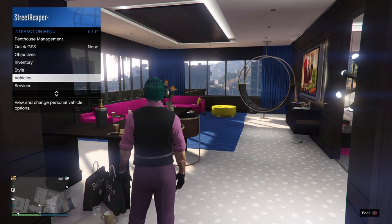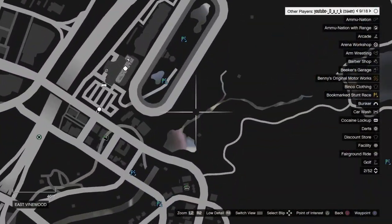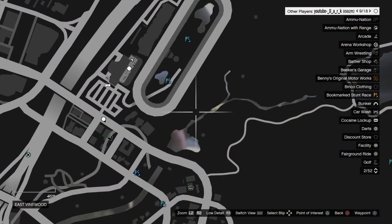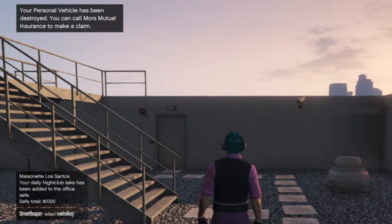Leave it parked in an area where there are normally a lot of players, like around the casino or the Los Santos Customs shop in the middle of the city, and then just wait for someone to try and steal it — they will blow themselves up in the process.